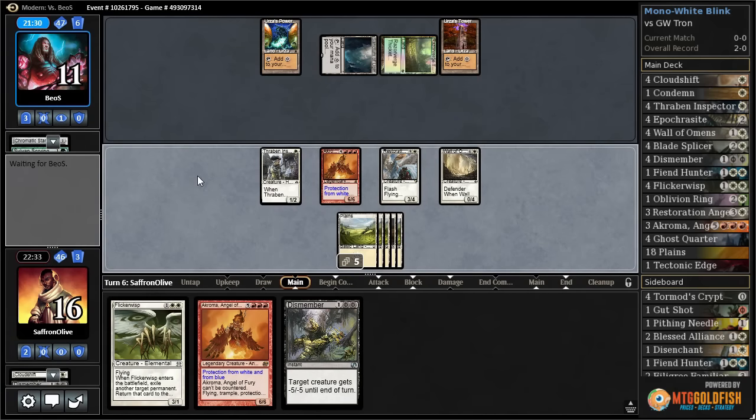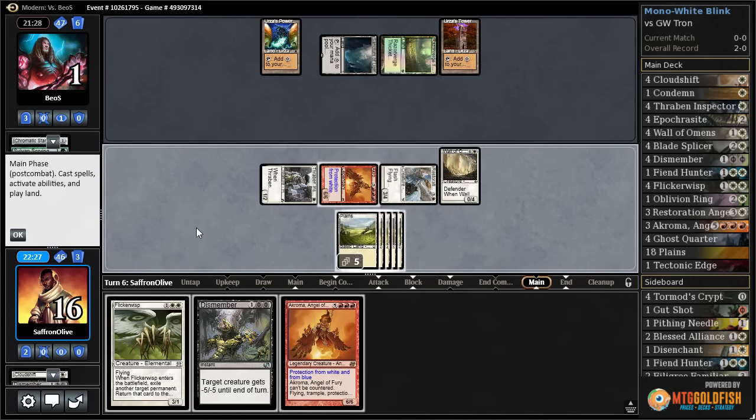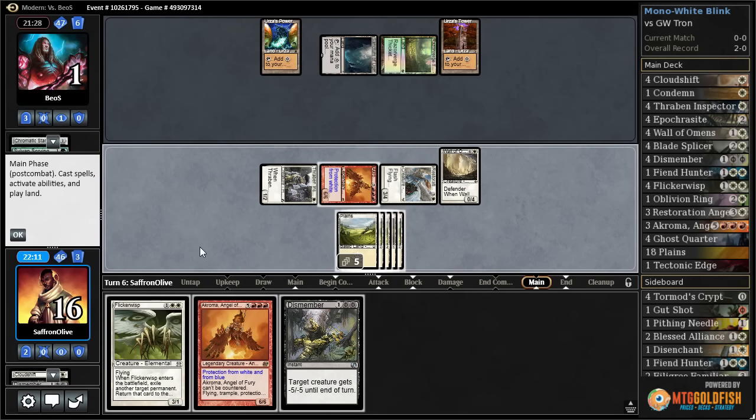Let's Dismember Spellskite, Resto blink Wall of Omens — come on — and Dismember another A-Chroma. Let's attack with everything. Put our opponent to one face down. A-Chroma plays around Ugin; on the other hand it plays into our opponent going Tron land.